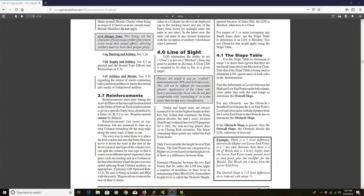We're going to start by reading a couple of paragraphs right here in the rulebook. These are the version 2 rules, we're in section 4.0 Line of Sight: 'Firing and target units are always assumed to be on the highest height in their hex, but within that constraint, the firing player decides the unit's exact location within its hex for LOS purposes for a shot. The non-moving player does so in closing roll situations.' This is a key component to how Line of Sight works in Line of Battle — you're going to be physically choosing points within the hex.